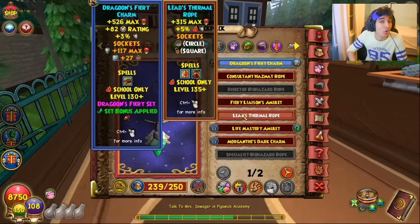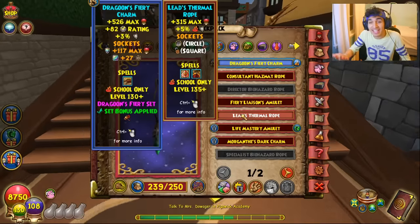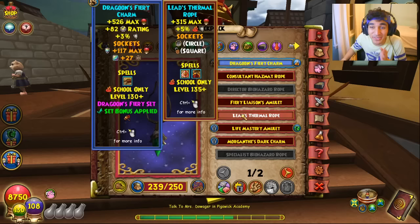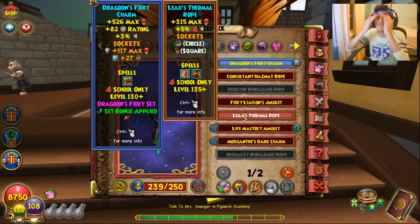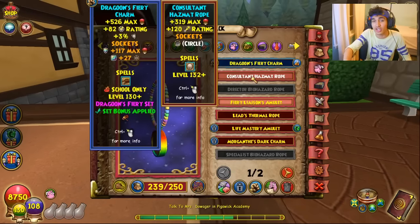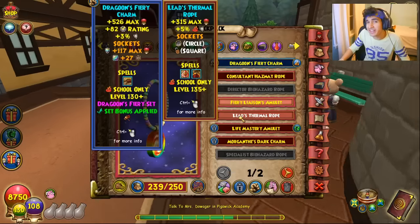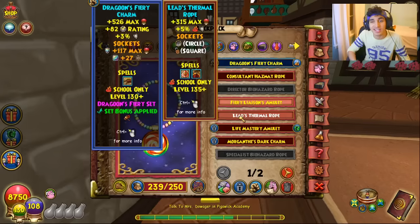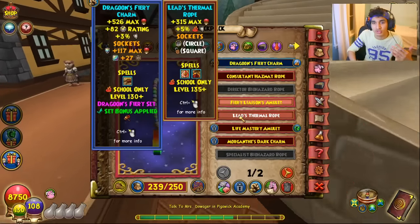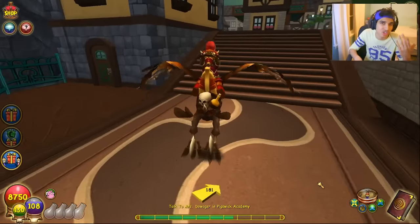Something really cool for the more offensive schools: there's a chance it's not just an update biased towards life and ice. I got some amulets dropped during my Karamelle walkthrough — you can watch that whole stream, I uploaded it yesterday. One dropped amulet gives an extra circle jewel slot, which is absolutely massive. And I don't think it's a fluke because we got another amulet with a circle jewel slot, and even regular level 132 amulets that drop with a circle jewel — this is definitely intentional. Schools like fire and storm that don't have as much resist from amulets might just opt for that extra six percent pierce instead.